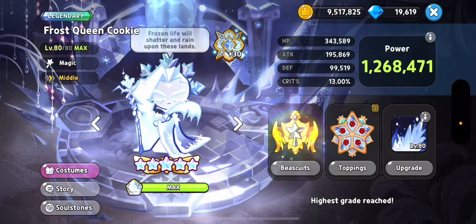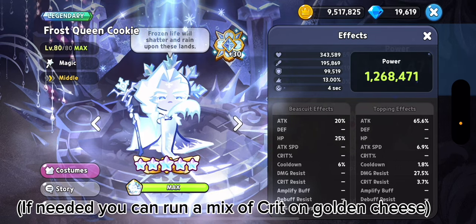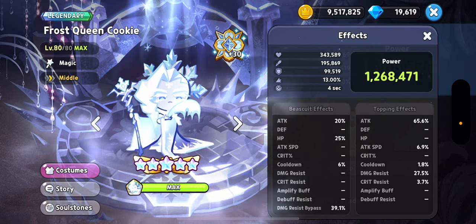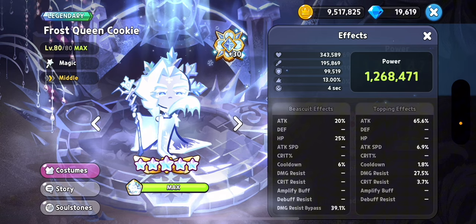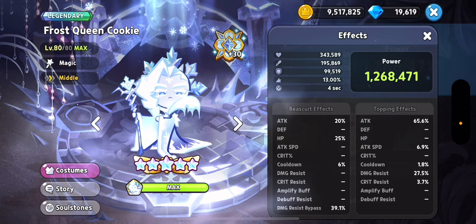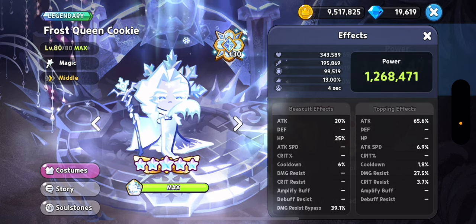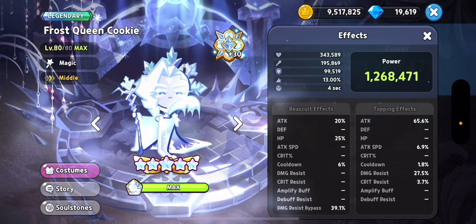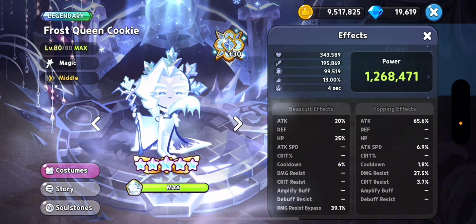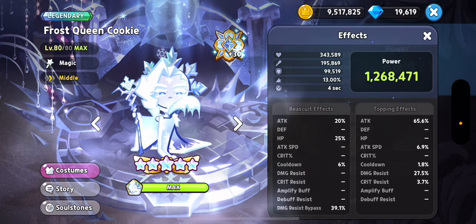And finally onto Frost Queen, running full raspberry. She needs to have a higher attack than Golden Cheese and get the protector buff from Burnt Cheese. That's really important because she needs to be able to cast her skill and not be stunned. She can't dodge and Golden Cheese can, so it's not as important for Golden Cheese to get the no-debuffs buff. But when Frost Queen has it, she will just do so much damage — especially with the damage resist bypass stat, you can melt enemies in seconds.